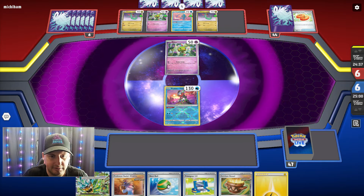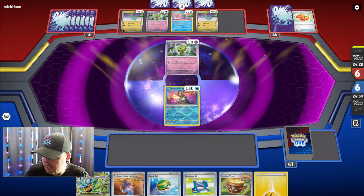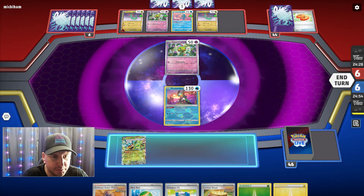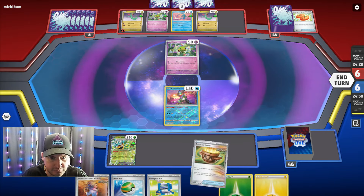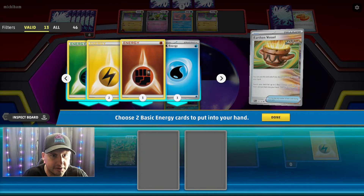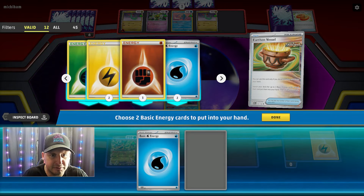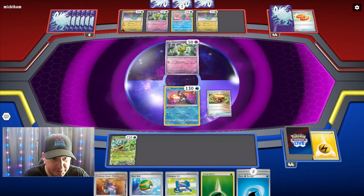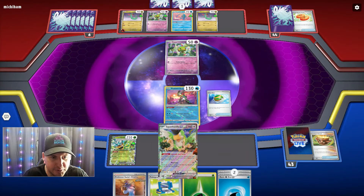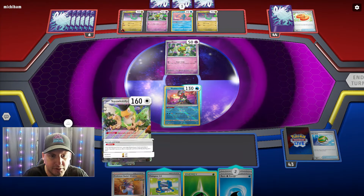What are we going against here? Okay — all right. What do we have? We got an Ogerpon. I think we just get rid of some of this with the Squawkabilly, assuming it's in there. Oh okay — it is the Zatu Dragapult! All right, cool. Let's see if we can knock out this — not too shabby. What we want to do is get this energy in the discard along with a bunch of waters.